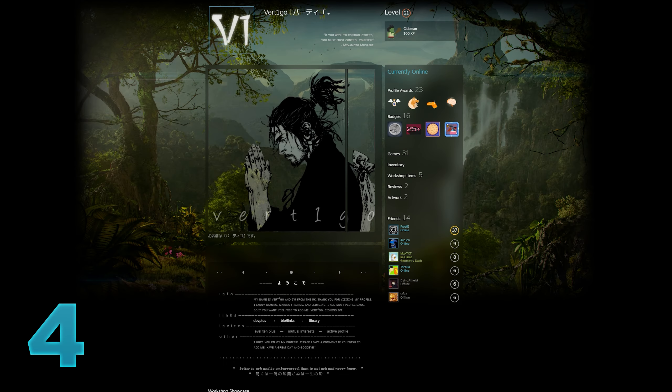Coming in at 4th place, we have Vertigo with a green theme profile. I feel like we rarely see green profiles on the series so it's nice to see something new. We can also see that he's kind of going for something sort of jungle styled, and I like the choice of a transparent profile theme for this one. I think that was a great idea.